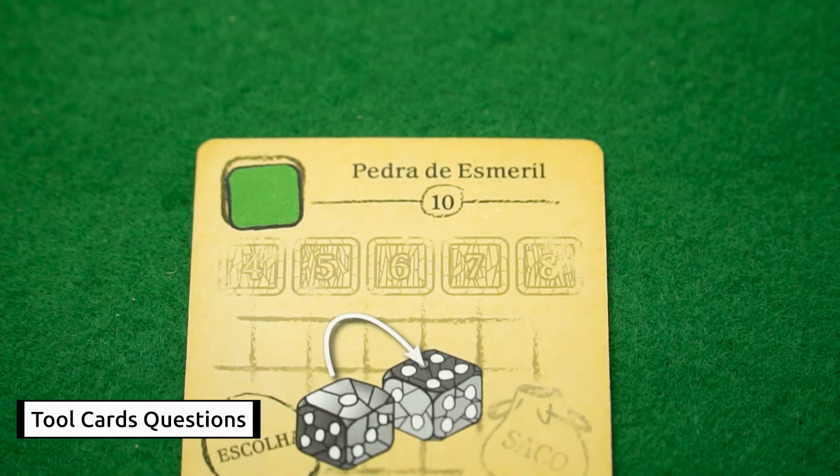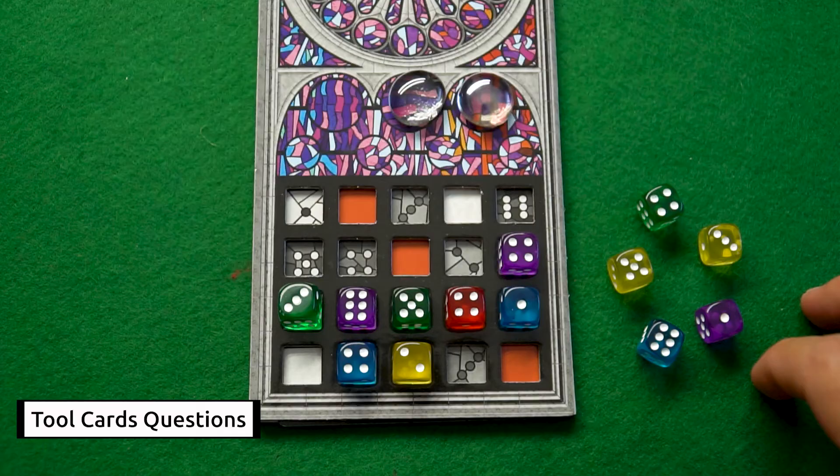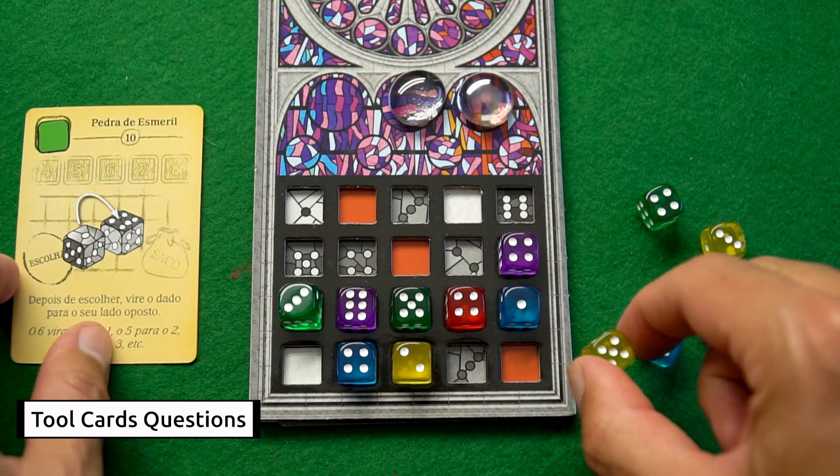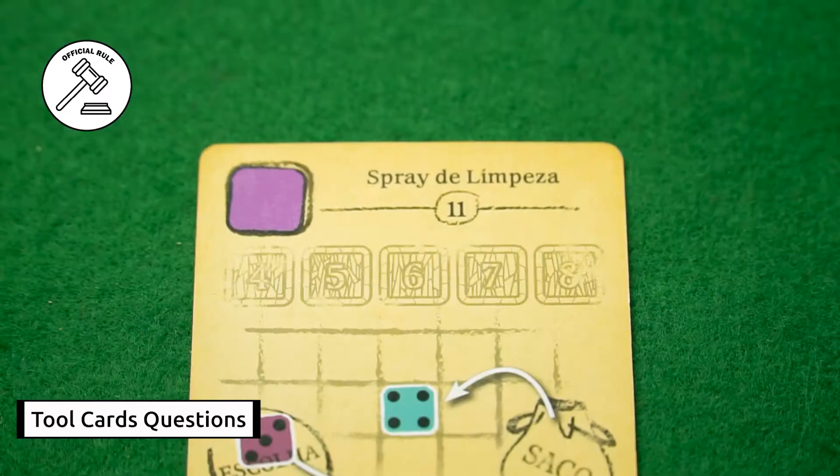Now, the grinding stone, tool number ten — it's very simple to use. First you choose a die and pay the respective favor tokens to use this tool, which allows you to use the opposite side of that die. Remember, you have to use this action on that die before placing it on the window.